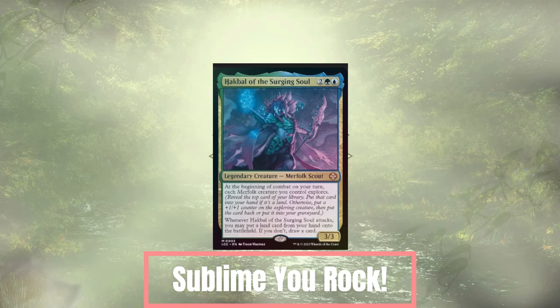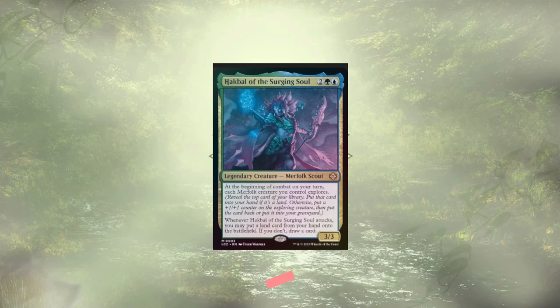This video is dedicated to Sublime 412 — you rock. As always, we're swapping out 10 cards and leaving the land base untouched. We'll be leaning heavily into the Explorer mechanic and rewarding ourselves with those +1/+1 counters along the way. With that said, let's take a look at what didn't make the cut.